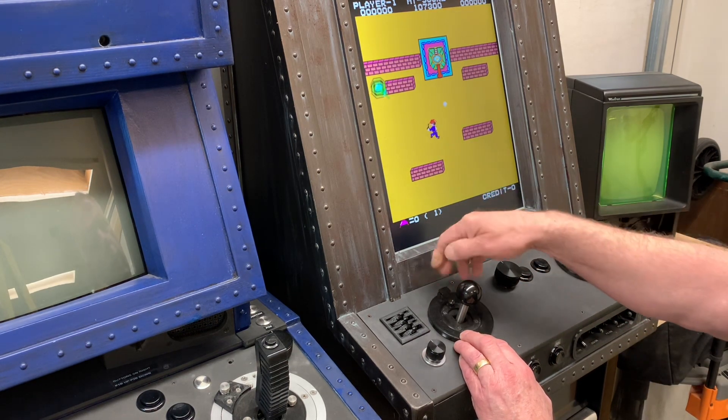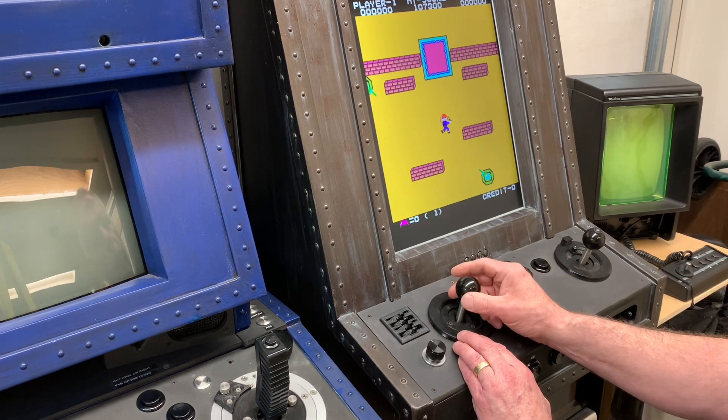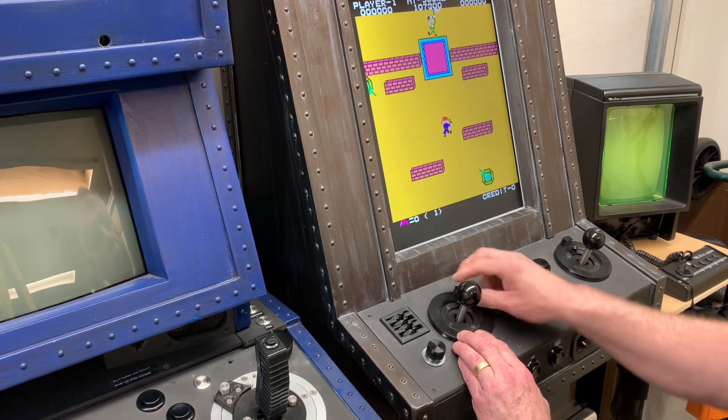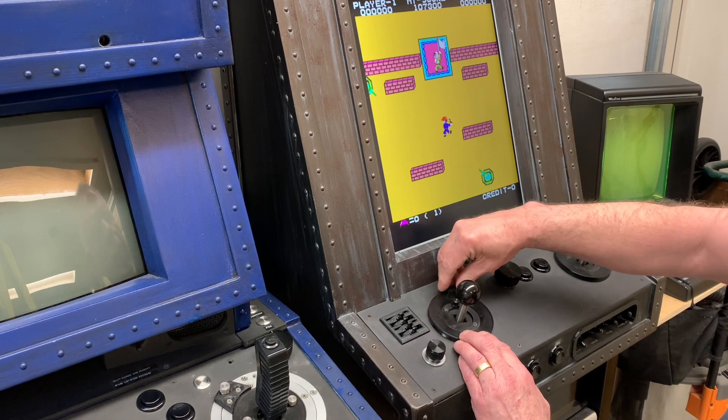I have two joysticks. This one can be turned like that for four-way, or like that for eight-way. And then if you have a red board or something and you want to do Q*bert or whatever, it can be 45 degrees — this is a 45-degree four-way, so I can do all that.